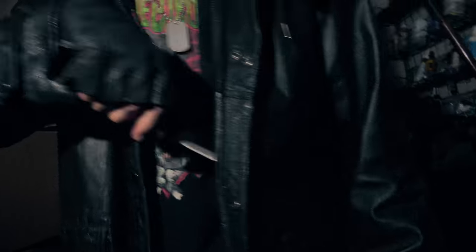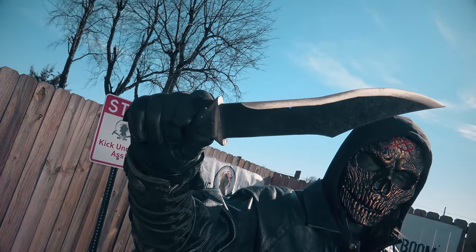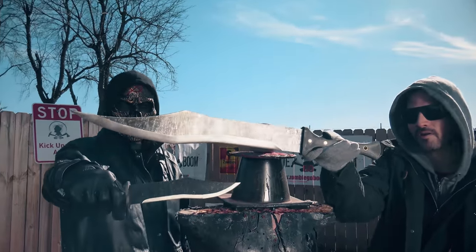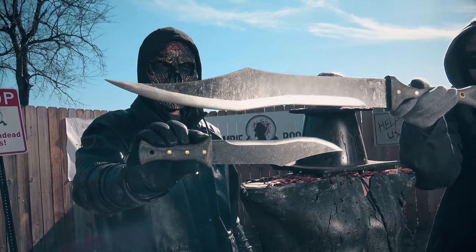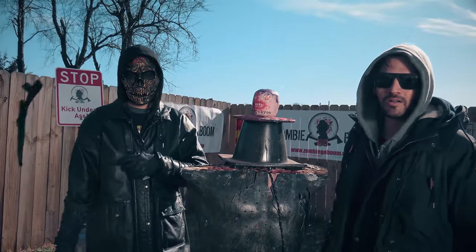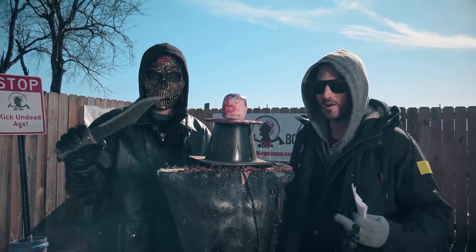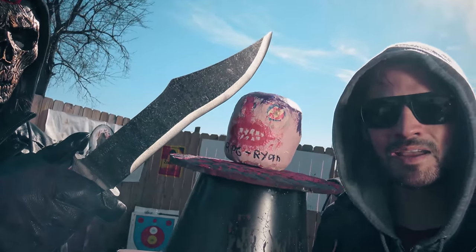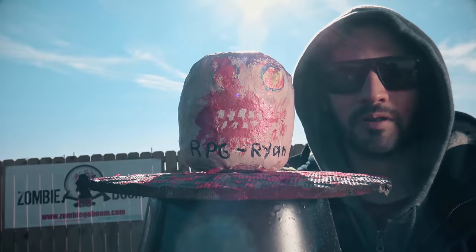What we're going to be testing today, which is pretty awesome, is the Mini Executioner Dagger. It's pretty badass — it's exactly one half of the full-size version. So if you shrunk it down by one half, that's exactly what you're getting. You can pre-order it on ZombieGoBoom.com. The first thing we're going to be testing it on is this mini zombie head sent to us by Ryan Gibbons. He's a fan and he has a YouTube channel linked below.